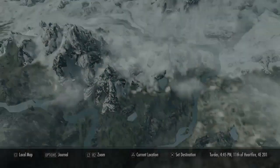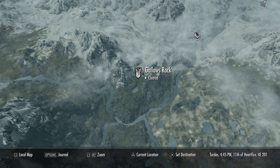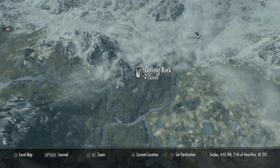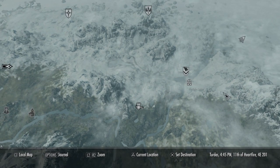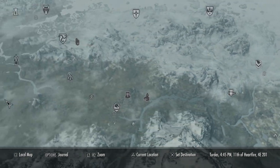Right off the bat, if we check the map, it should now say that this location — as you see with the diamond there — is cleared, since we took out the dungeon boss. So let's go ahead and head back to Whiterun.